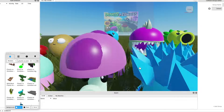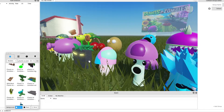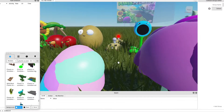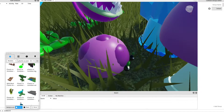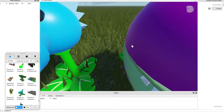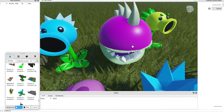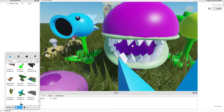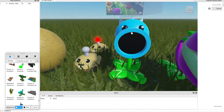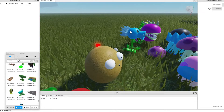This is a scaredy shroom. It is the same as a puff shroom, but whenever a zombie gets close to it, it gets scared like that. This is a chomper — whenever zombies get in front of it, they instantly get eaten. This is a snow pea shooter — whenever it shoots, it slows down the zombies.